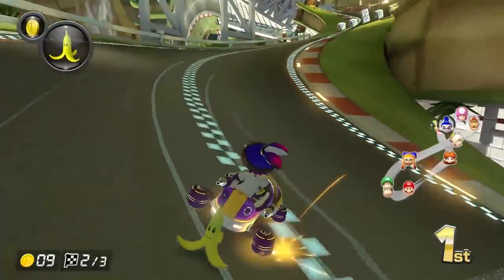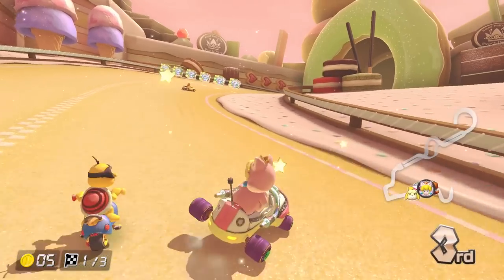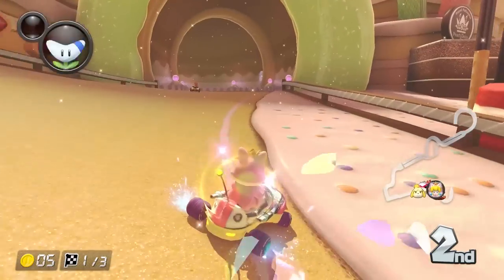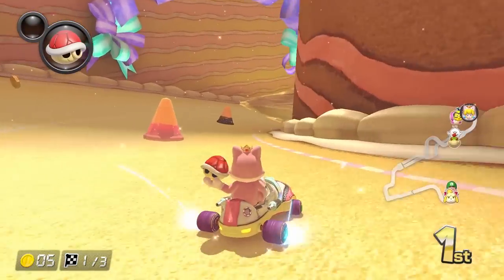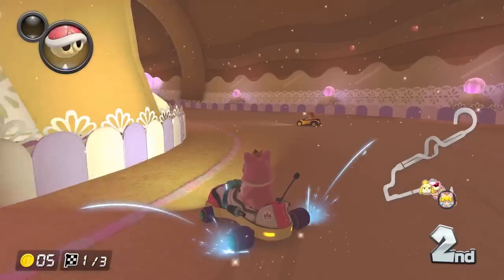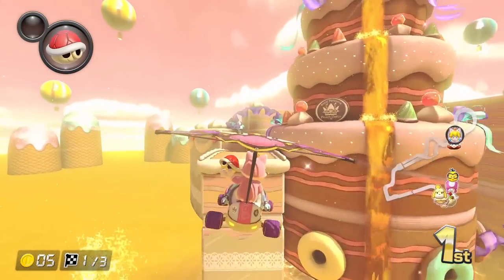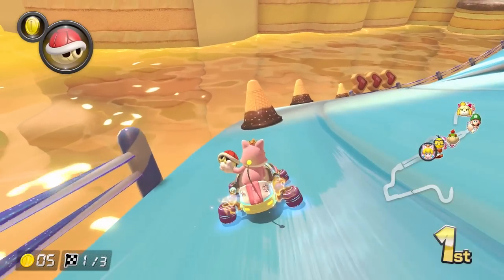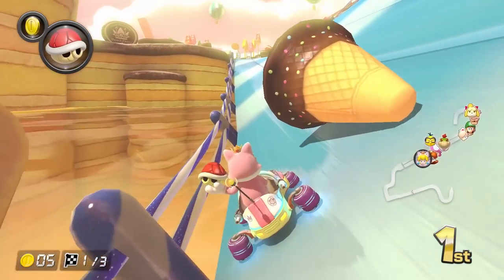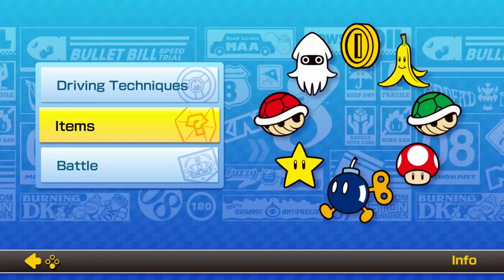On top of that, there's a couple new handicap options called Smart Steering and Auto Accelerate. Smart Steering won't let you touch any outside boundaries, and Auto Acceleration is, well, pretty self-explanatory. For new Mario Kart players, these handicaps will be great for helping them learn how to play the game. What's hilarious is that turning on both of these means that if you really wanted to, you don't need to drive at all — your character has the ability to drive on his own.